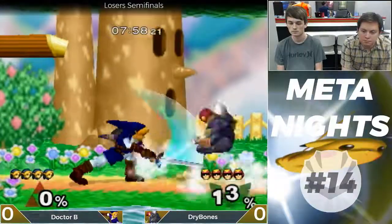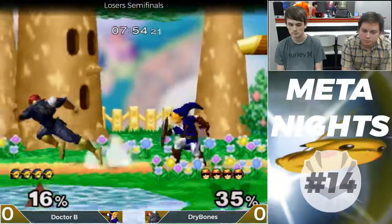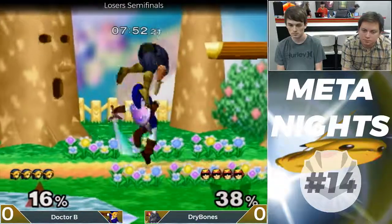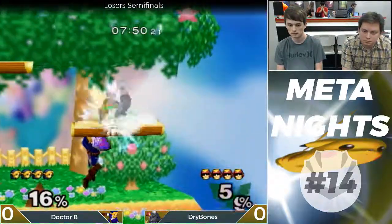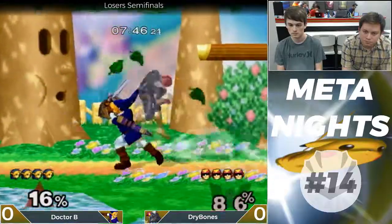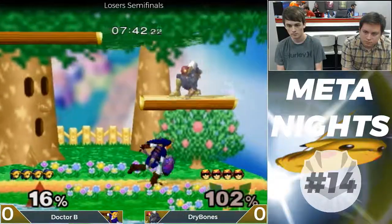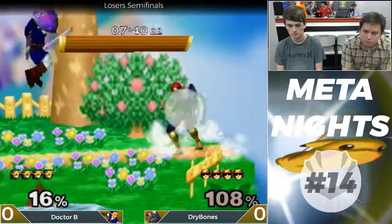All right, looks like they struck to Dreamland. Gonna get started here. Dr. B with an up-throw or two. He's got him caught up there on the platform. A little difficult to get down versus Link because his moves linger for so long.